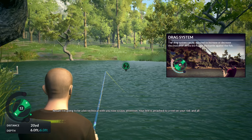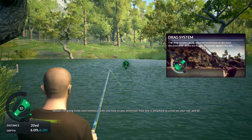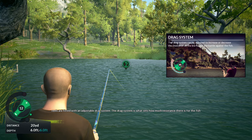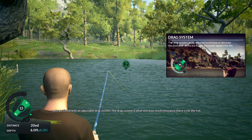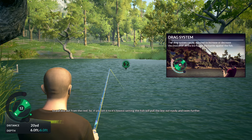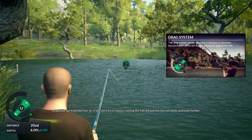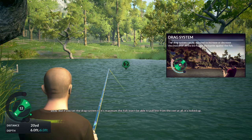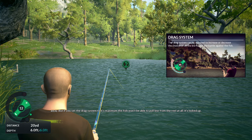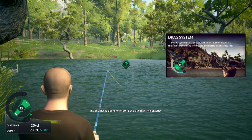I'm gonna get a bit technical with you now, so pay attention. Your line is attached to a reel on your rod, and all reels are fitted with an adjustable drag system. The drag system sets how much resistance there is for the fish to pull line out from the reel. If you set it to its lowest setting, the fish will pull the line out easily and swim further away. But if you set the drag system to its maximum, the fish won't be able to pull line from the reel at all - it's locked up and the fish is going nowhere.